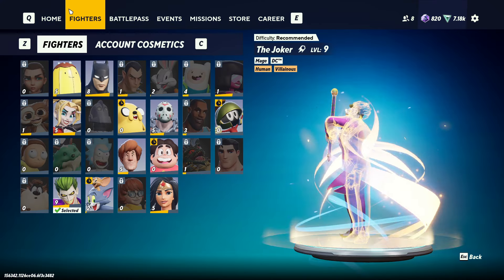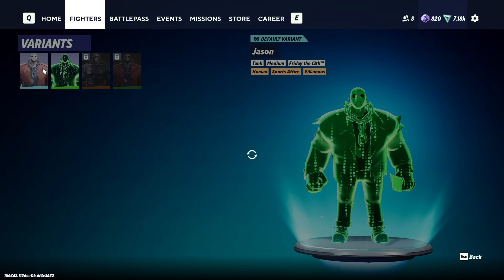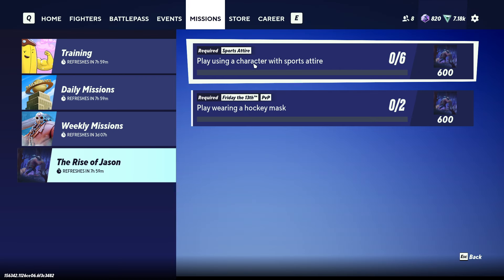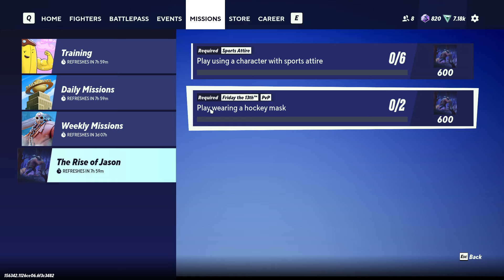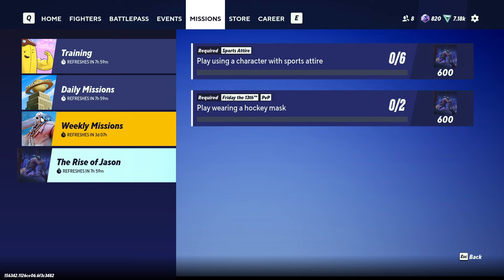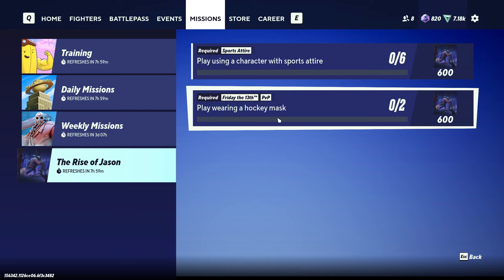Once again, I used Jason — either of the skins of Jason. I used this Jason and this Jason. He says Friday the 13th, this says Friday the 13th. Play wearing a hockey mask — Jason of course has a hockey mask on. But I assume what they mean is maybe there's a missing character requirement, like a different type of character than a tank.